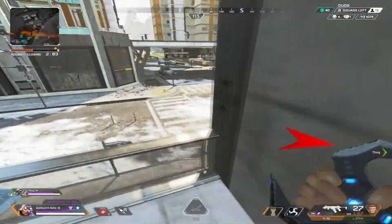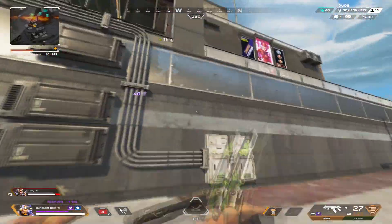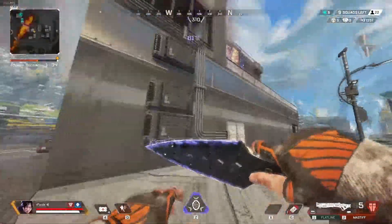Whenever there is somebody on the inside of this door, you can catch them off guard by jumping to the side and then sticking them with an arc through the window. You can get really creative with it like Fade is doing here and sly jump with a wall bounce from the roof.